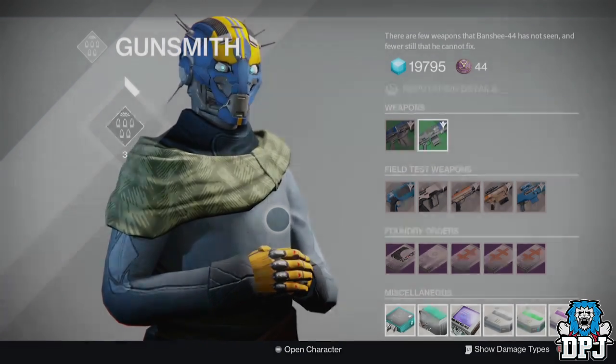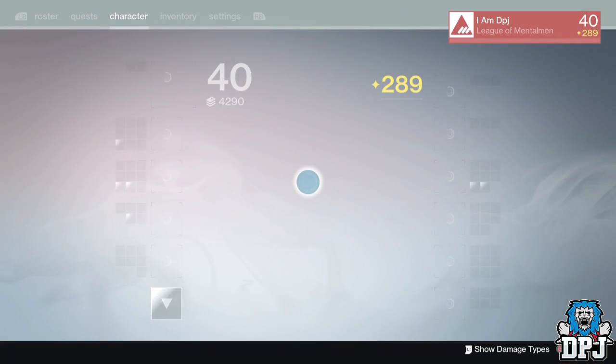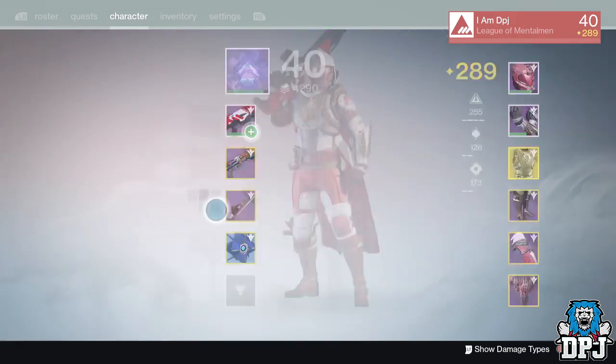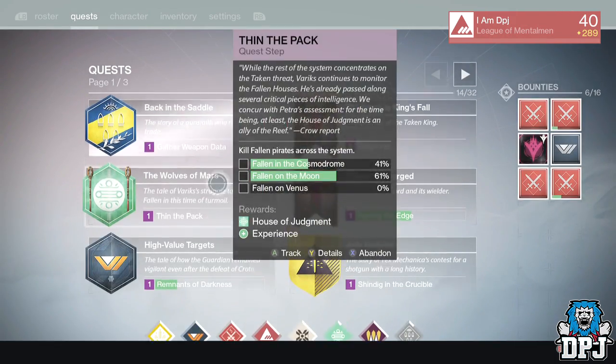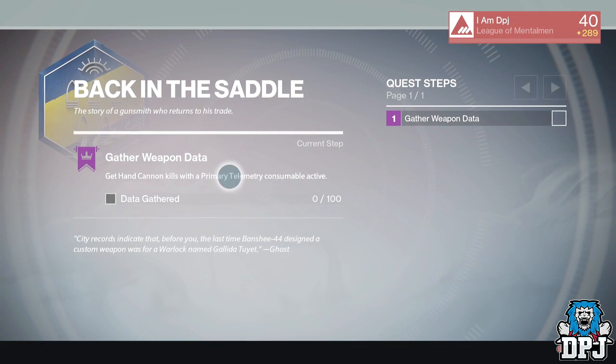If you want it, a Hunter you must be. I tried to transfer it to my Titan and it would not allow me. I have videos on the Titan and Warlock exotic exclusives coming soon, so stay tuned for that. Now the Gunsmith rank three exotic quest for the Ace of Spades is actually very easy to do — there are two main steps.